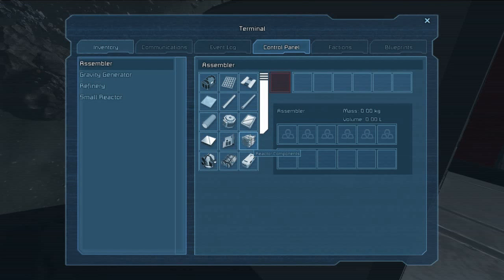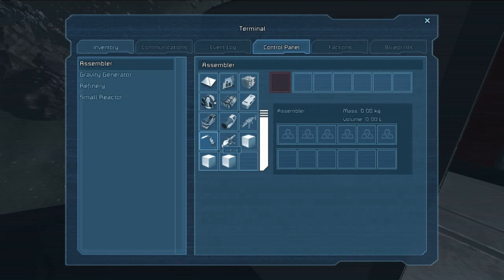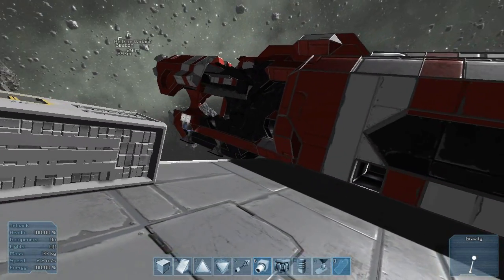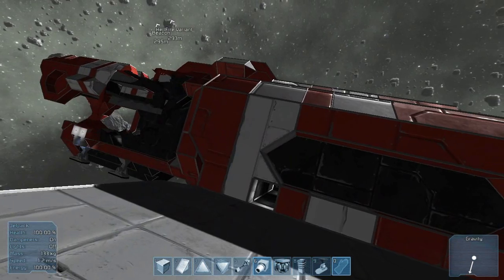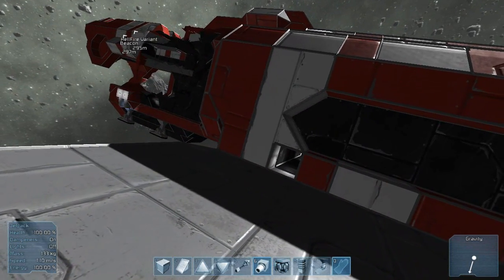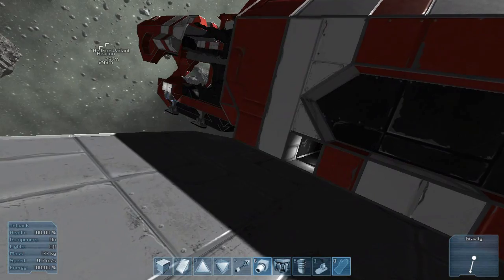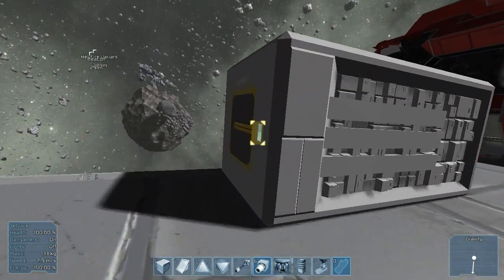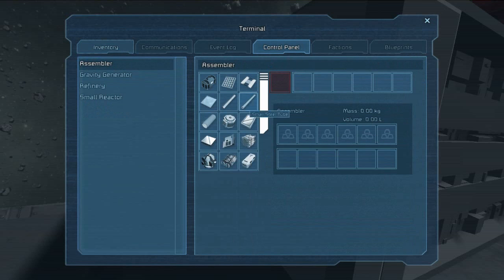I can just hover over it. Motors, displays, reactor components. Basically, it's all the parts or components that go into making what we currently can use — whether it be gravity generators, motors, or reactors. Even the blocks seem to include steel girders, steel tubes, interior plating, and metal plates. And that is actually a nice thing to see: bulletproof glass. So it was a steel plate, and the metal grid is obviously going to be used in building as well.